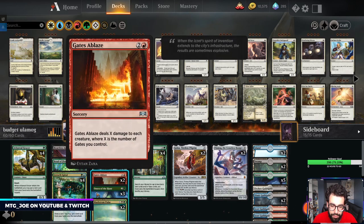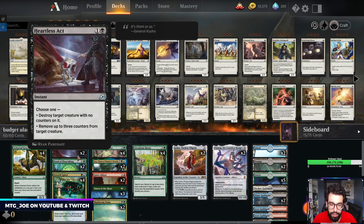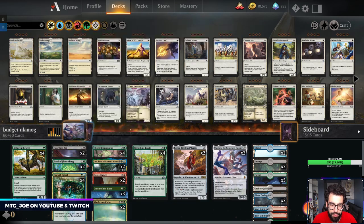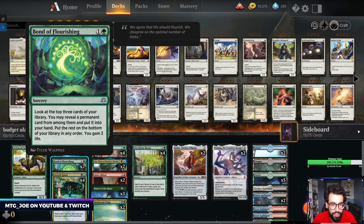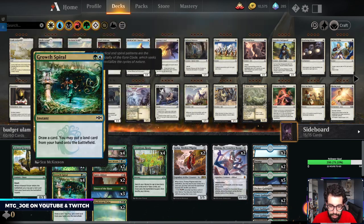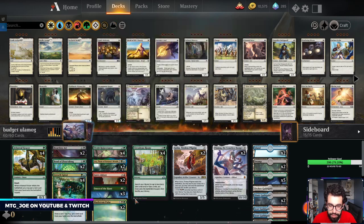Some Heartless Acts as removal, along with Maelstrom Pulse and Gates Ablaze — with all the gates, it's a board wipe we can play on a budget. If you're not playing budget and you can improve the mana base with Shocklands, then I'd play Shatter the Sky. Two Bonds of Flourishing is kind of a draw-style effect — it gets us a permanent and ramps, hitting most things in our deck except the Growth Spirals and some instants and sorceries.